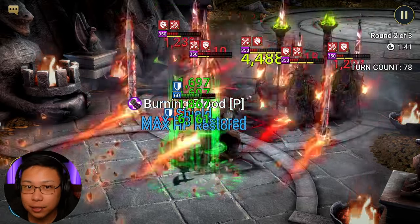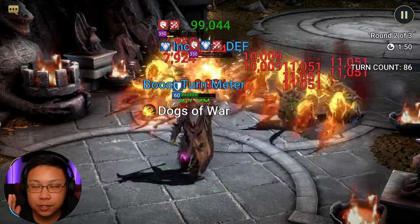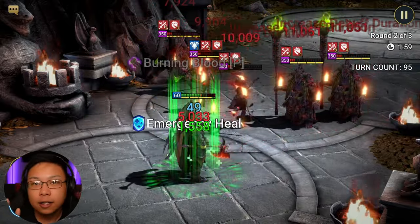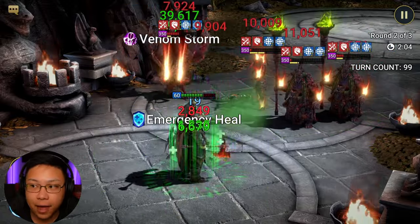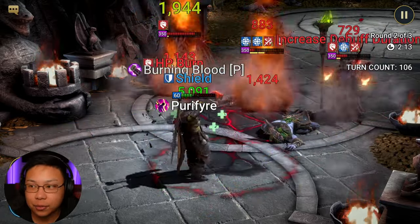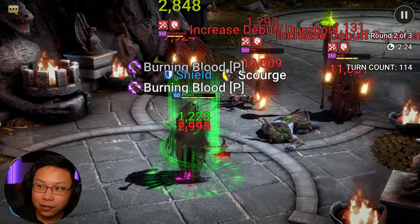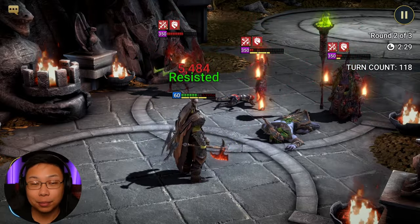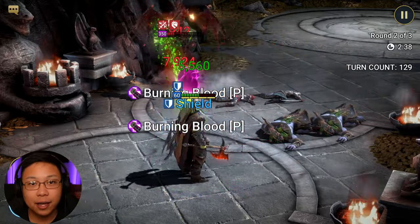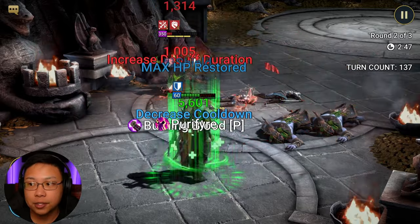As an end game player, for reference, I aim for a minimum of 240–250 speed. You want your solo champions to go fast because the more turns they take, the more heals they can proc, and the more you heal the more you stay alive. If you go too slow, you won't get enough heals. Having the right blessing also helps — Artak and Teodor both have Emergency Heal and a Blood Shield Ring. If you can't get those yet, that's fine — just drop stages until you find what works for your account.